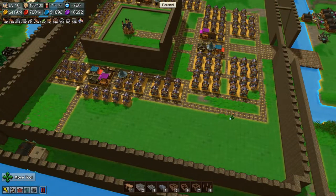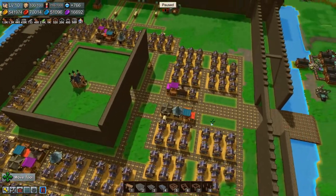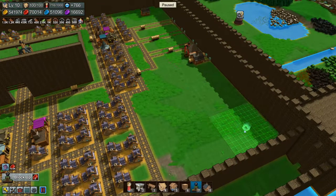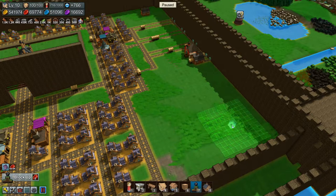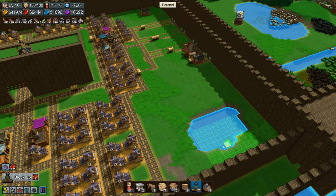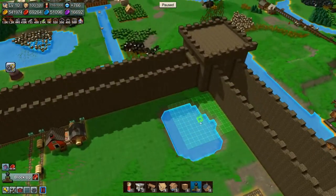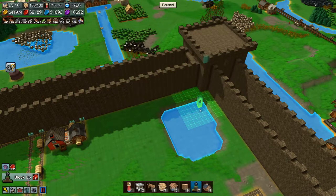I want to kind of utilize all the space in here. Now I think we want a pond, like over here — a small lake, something like that. Let's make it roundish.